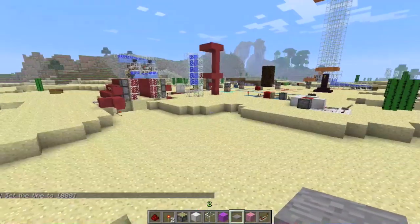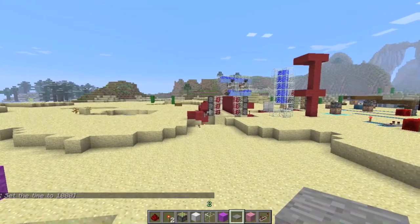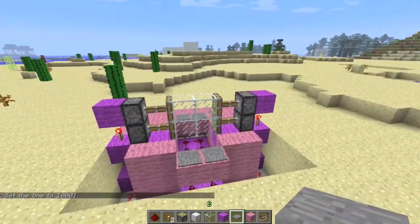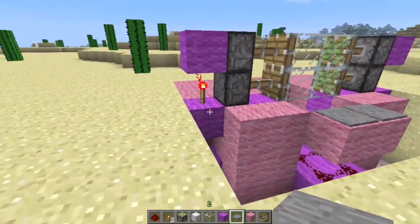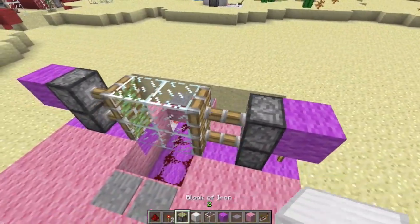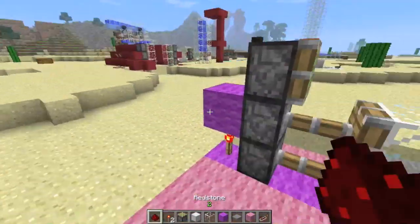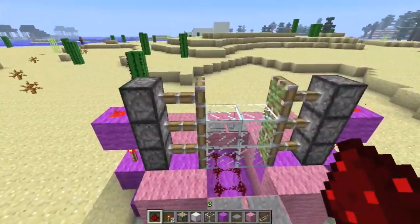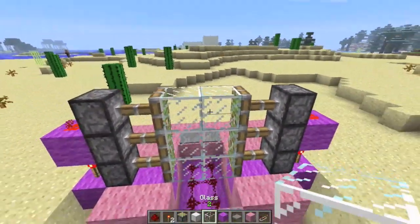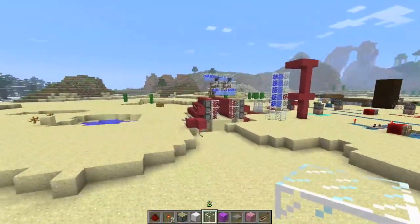That's just doing it with pressure plates. I'll show you how to do it now with the combination lock using levers, if you'd like to see that. Before I do that — this is really easy to make a 2x3 door if you'd like. All you have to do is add the pistons and add redstone on the top. This makes it 2x3, works just as well, no problem.